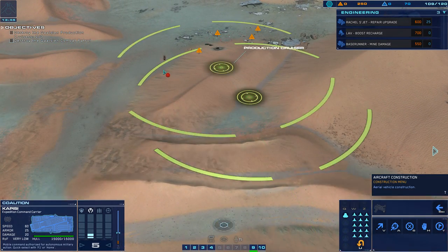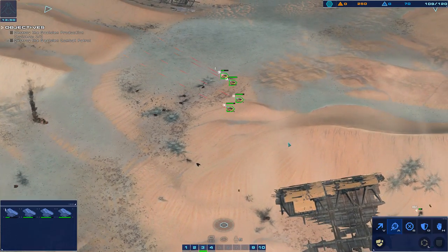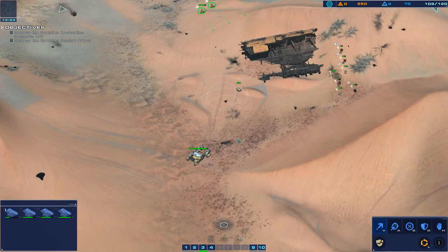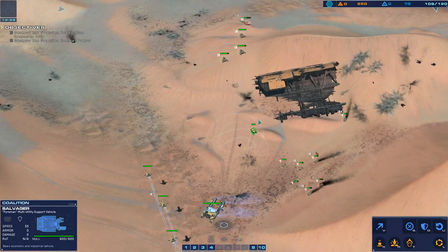Unidentified craft on approach — mark the bearing. Attack for standard check, we'll pass back. Make sure there's no interference. Rail gun copies, copy that. Displacing now. Ready, coordinates confirmed. Ready for command, green line confirmed.